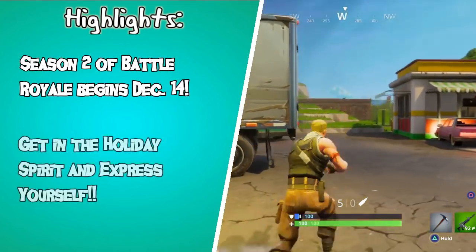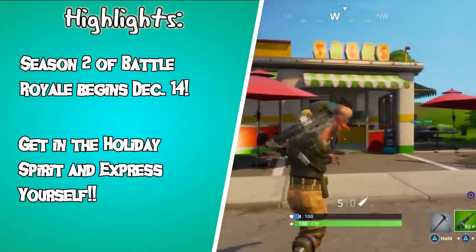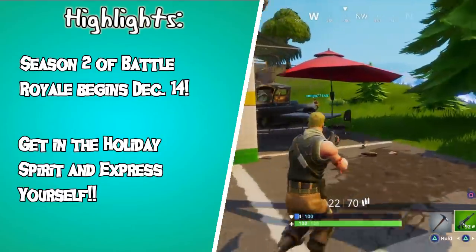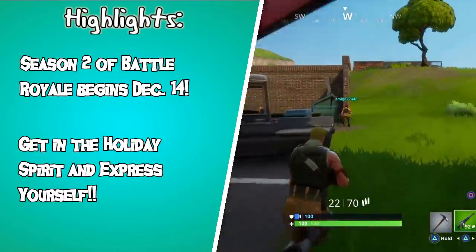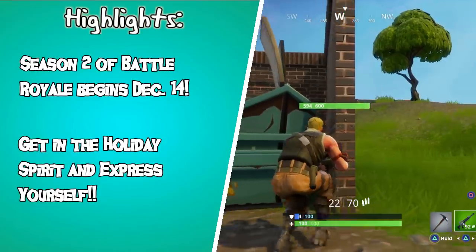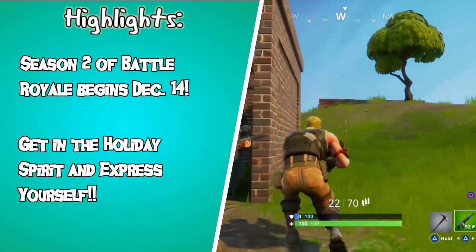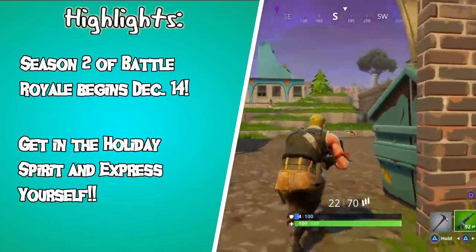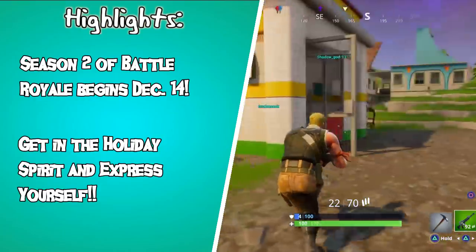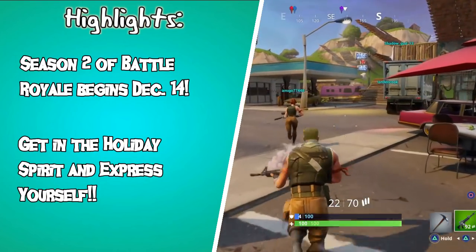It also says get in the Holiday Spirit update. It includes the limited-time snowball grenade launcher, a festive battle bus, and other gifts waiting for you around the island. Also, it has new emotes and emoticons that can be earned as rewards via the Battle Pass, or they can be purchased in the shop, and you can equip up to 6 and trigger them in-game with either B on the keyboard or down on the D-pad. So definitely pretty cool stuff.